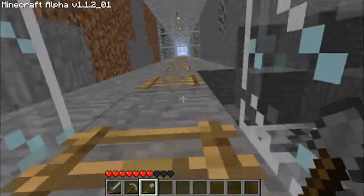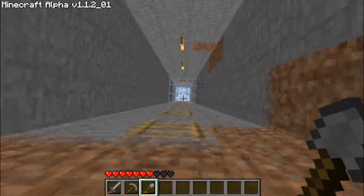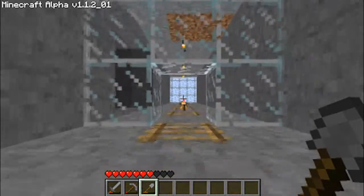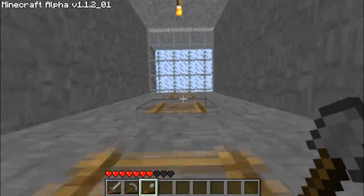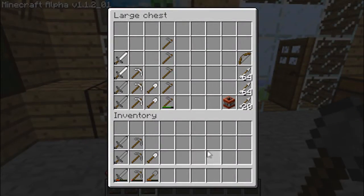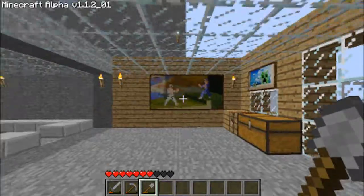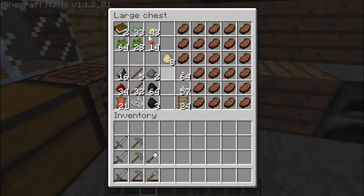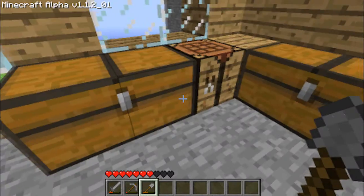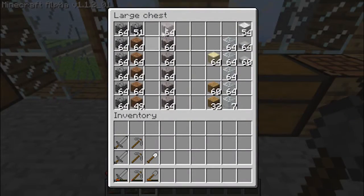I found a bit more iron so I've got some iron swords, iron picks, and iron shovels. In my armory there wasn't quite as much stuff there anymore because I had a load of axes and I literally went around with all the axes and took out every tree I saw — chopped off the leaves and everything. That's how I ended up with so many saplings. I had this whole row full of wood but I used a lot of it to make clean stone.